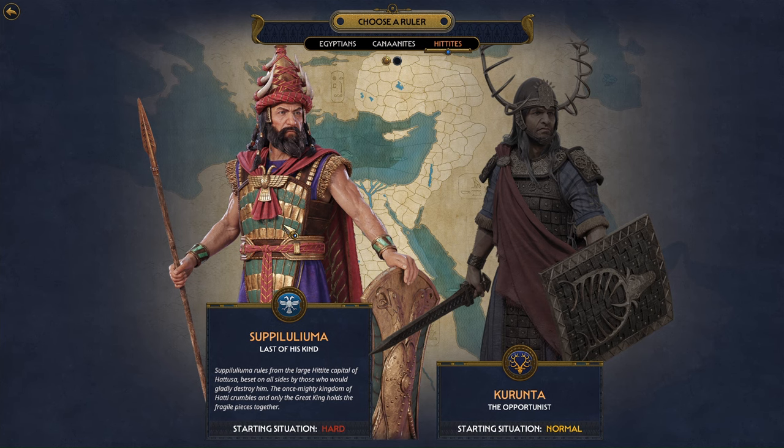A couple things to note: the H's in Hittite are most probably pronounced as H, and the S's are probably SH.